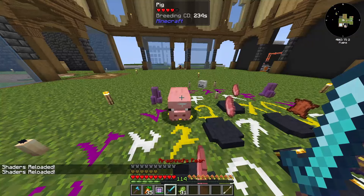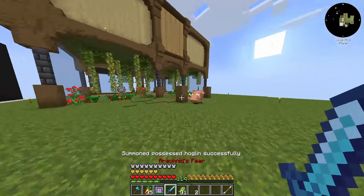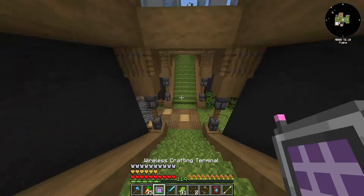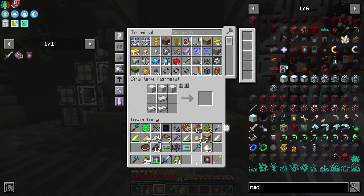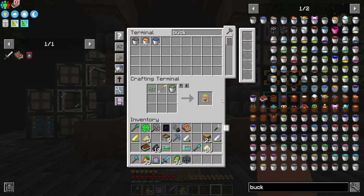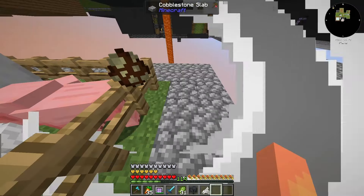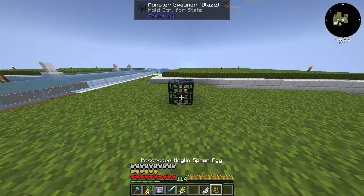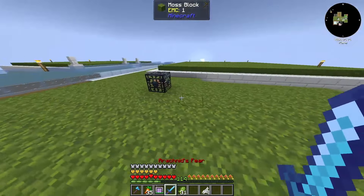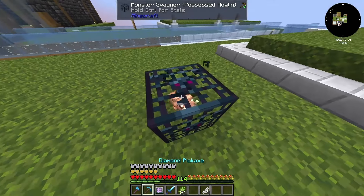Second possessed Hoglan - and he gave me the smithing template anyway. All that just to get it anyway. What I was going to do was take a mob swab on the possessed Hoglan, turn it into chicken feed, feed it to a chicken - it explodes and gives you a possessed Hoglan egg. Pop it in a spawner and you have a possessed Hoglan spawner. But I got the thing I needed, so whatever.